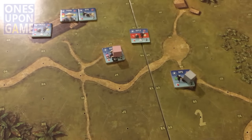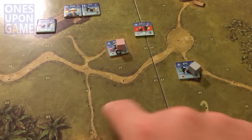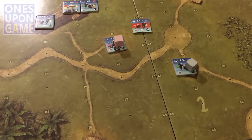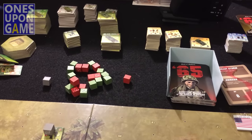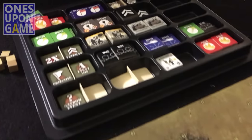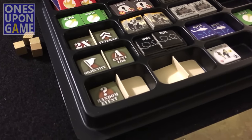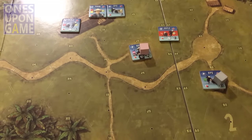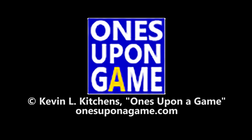That is briefly the gameplay of 65 - very similar to Night of Man, but they made some definite improvements with the counters and the hex system, which works a lot better. Really simple once you get it down. You get a lot of counters with the whole Kickstarter version - Marines, Anzac Troops, stuff like that. Got all the markers and stuff in the GMT tray. Hope you've enjoyed watching a quick little playthrough of 65. Thanks for watching.